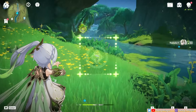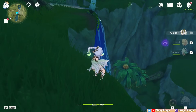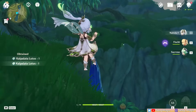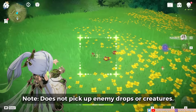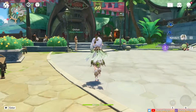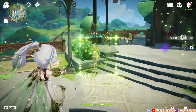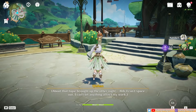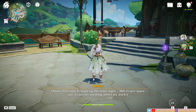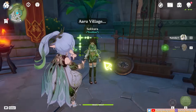Nahida's exploration passive is the most fun one yet. Using her skill's viewfinder mode allows for instant pickup of harvestable goods, which is very convenient for hard-to-reach things or if you're just lazy. It also has an interesting effect on NPCs — aiming her viewfinder at someone allows you to read their thoughts, though it seems to only work on Sumeru NPCs that have names. It's a fun way to experience her unique Archon ability.